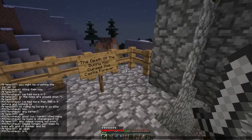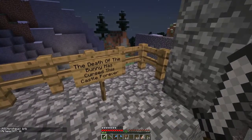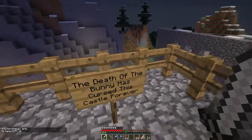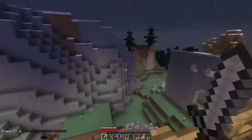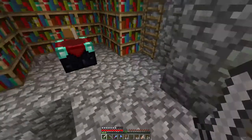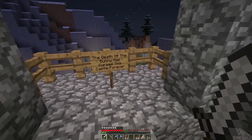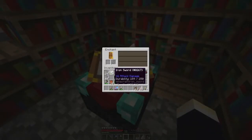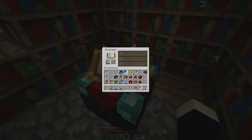Let me go get some bookstuffs. 'The death of the bunny has cursed this castle forever.' Oh my God. This might be more of a hunt for all these things. Da-da-da-da! It's finally level 30! So this would get looting, which is not that bad of an enchantment. What would a bow get? I'm breaking three.